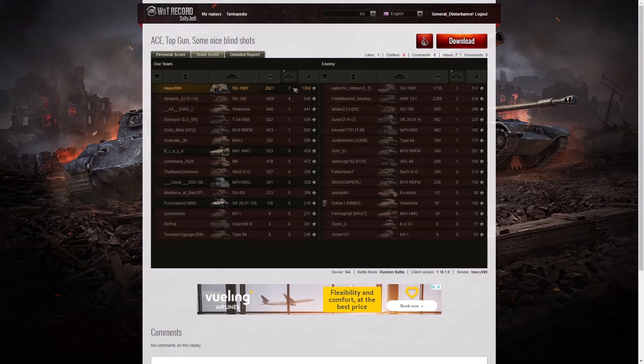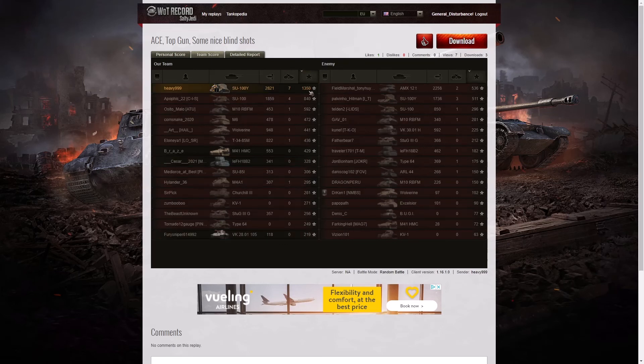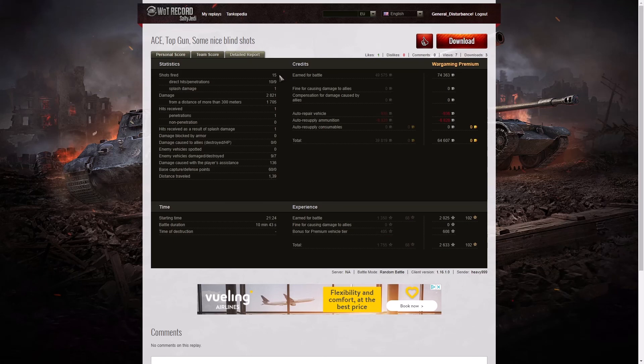When it came to kills, it was Heavy 999 with 7 kills. 4 kills went to that SU-100, and 3 kills went to the enemy box tank — the last enemy to die. For base XP, it was Heavy again with 1350, meaning he topped all three columns. 840 went to the SU-100, and 592 went to the M10 RBFM. He fired only 15 rounds of ammunition, got 10 direct hits, 9 penetrations, and 1 splash. Total damage of 2821 hit points, of which 1705 were at more than 300 metres — a lot of long-range shooting. Of those blind shots, 5 missed, but he did get 2 kills with blind shots during the game.